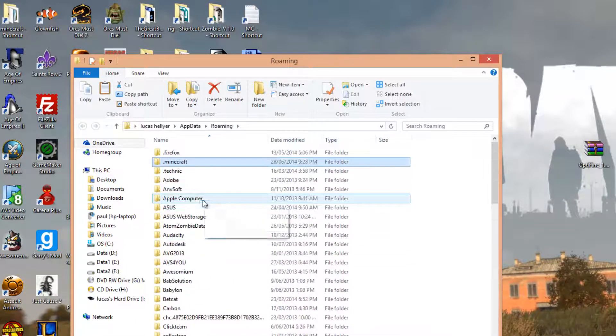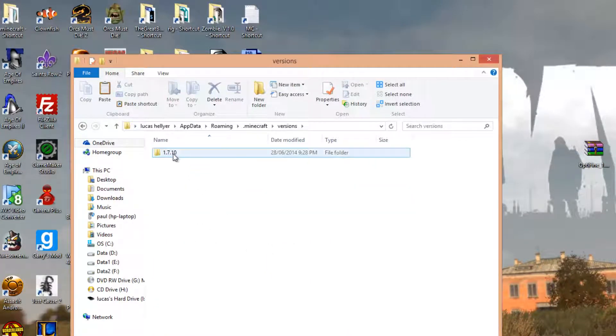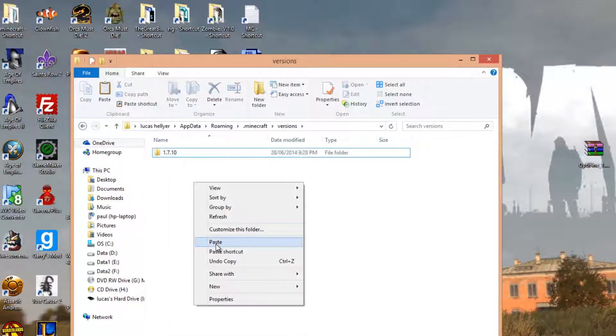Look for .minecraft on the list and go into that. Then you want to go to your versions folder, and here you should have one folder. You may have multiple folders, but as long as you have one that says 1.7.10, you're good. If you don't, just open Minecraft and run the latest version, which is 1.7.10, and then you will get this file. Once you've got this file, you want to right-click on it, copy, right-click, paste.